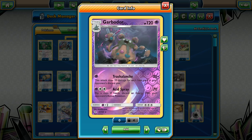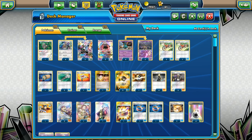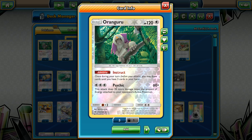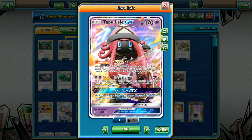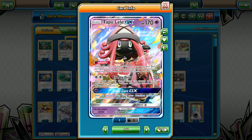We have a 4-3 Garbodor line. Trash-O-Lanch punishes anyone who plays too many items, punishes Rayquaza decks, and punishes decks weak to Psychic. If we're running against Spread or Shrine builds, we can go heavy on the Garbodor line. We have one Oranguru for extra draw and consistency. And three Lele — just too good a card. We want to make sure we can get all the supporters we need, and running four Double Colorless means having extra Lele as an attacker option is valuable.